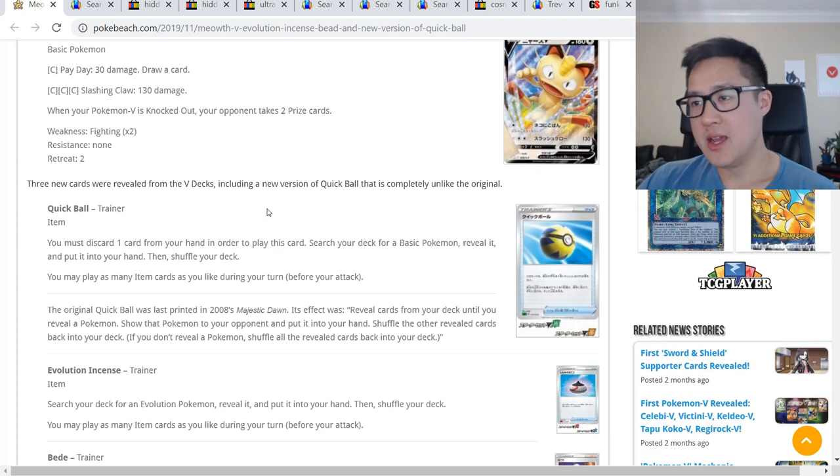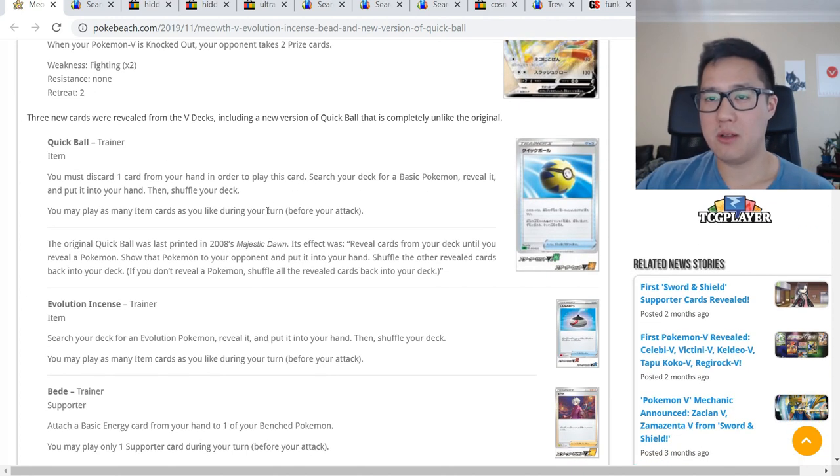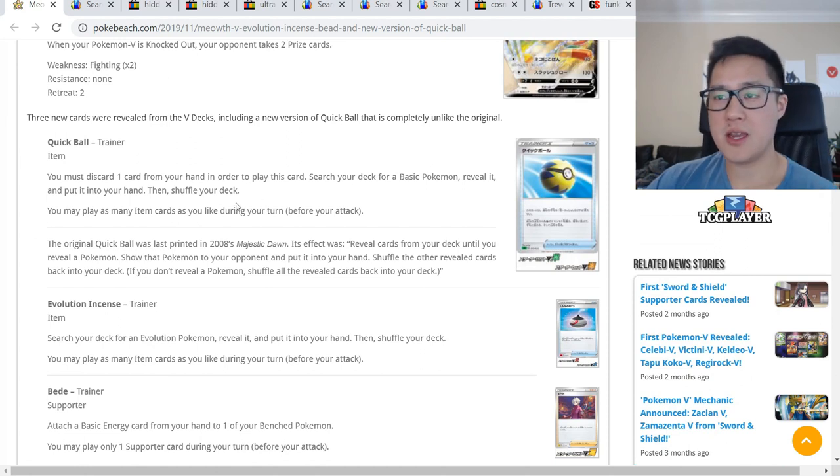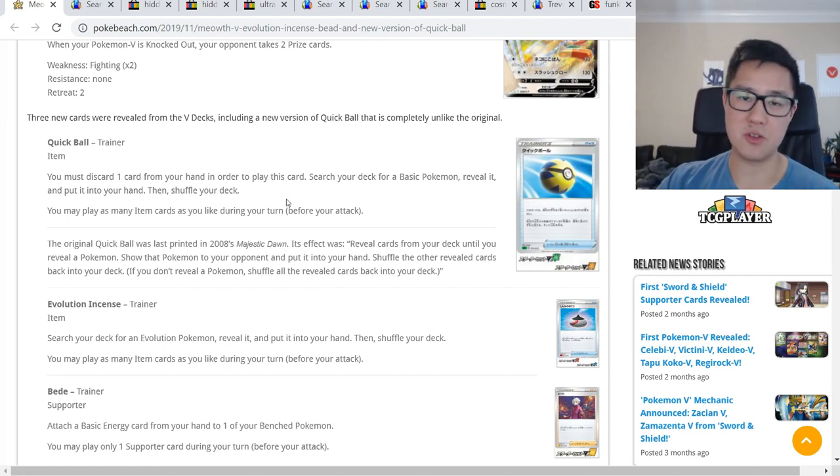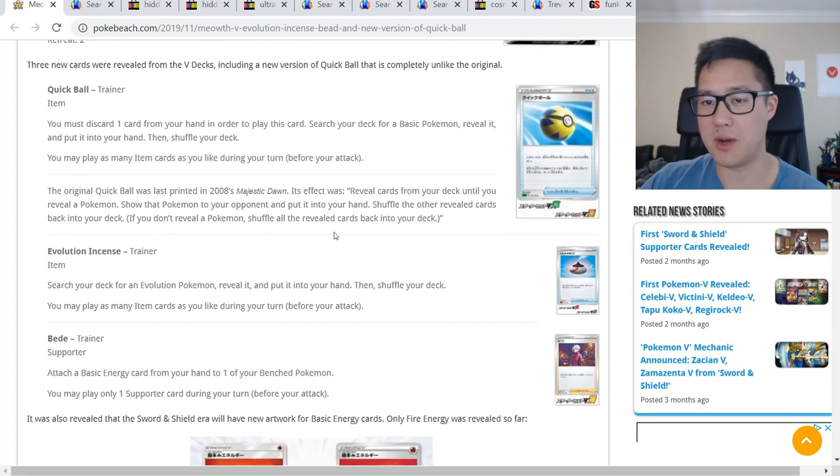Then we have Quick Ball — an interesting card. Discard one card from your hand to play it, then search your deck for a basic and add it to your hand. Pretty straightforward, and I kind of like it since there are a lot of mechanics that require you to discard. Evolution Incense sounds amazing as well — search your deck for an evolution Pokémon, reveal it, and put it in your hand. It's almost like Cherish Ball for non-GX evolutions.